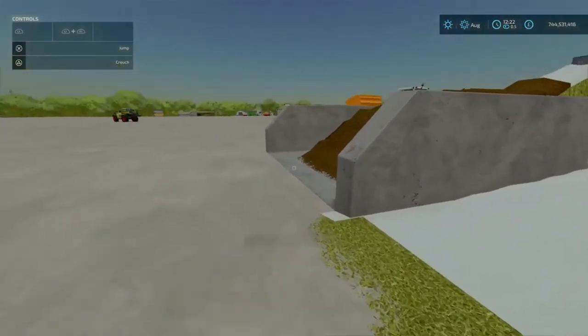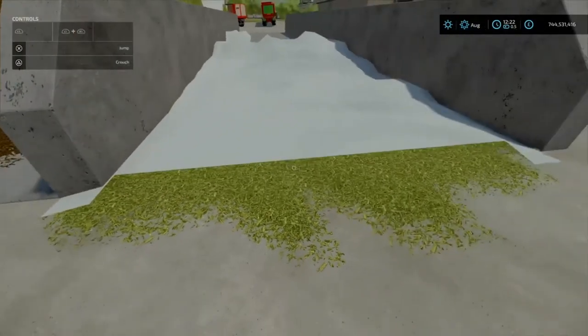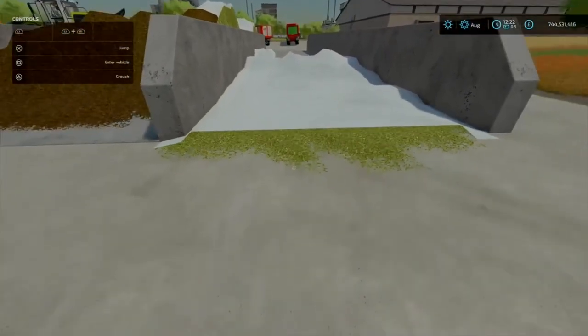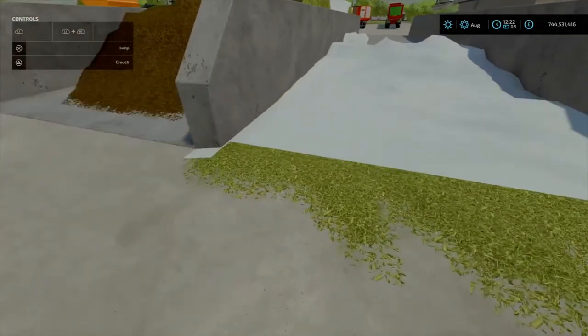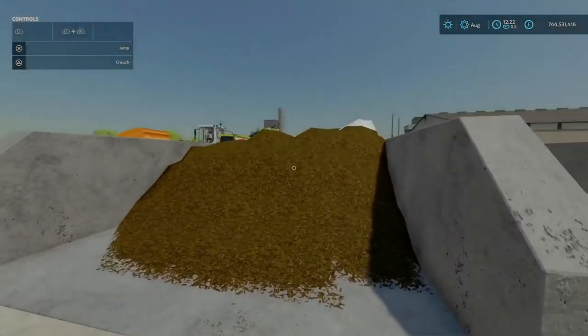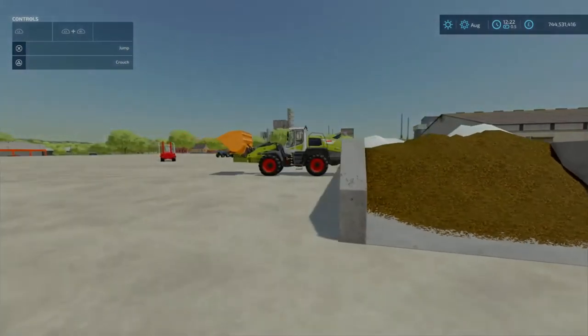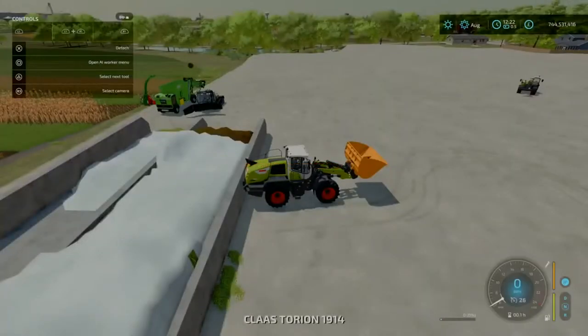When you're going to pick this up, make sure you don't pick up the un-fermented spillage. If you're using a loading wagon as the example, make sure you drive over it first. Let's fast forward another 24 hours. Now we've got the silage and we need to unload it. One way is simply with a front loader or wheel loader with a bucket. We can drive forward and it starts to open up - that's 4,000 litres of silage.